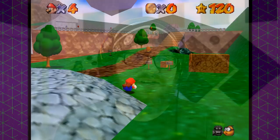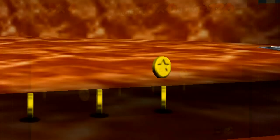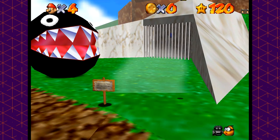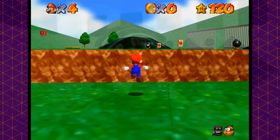Enough dilly-dallying around — it is on to Bob-omb Battlefield to defeat the King Bob-omb. Entering this area with our precious lives in tow, we find out just how many objects are looking to end Mario's life, such as Goombas and thin air. This is a problem. While there's at least one to two coins per level that we're not going to be able to get, that means we also cannot get the red coins in each level or the 100-coin star. Unfortunately, because of this red coin right here, we cannot even free the chain chomp to get the first star to progress through the game.